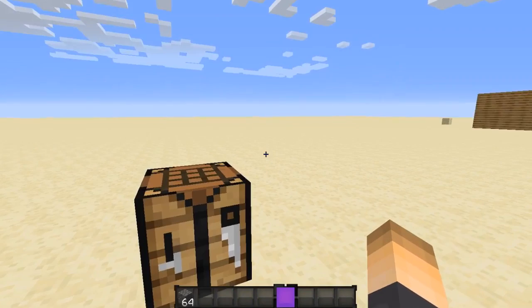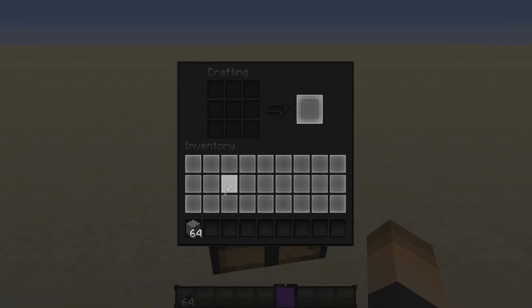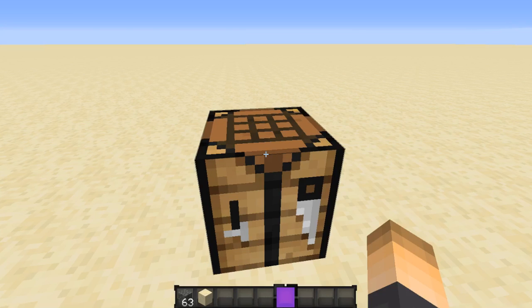I'm not gonna be able to go over every single one because there is a ton, but let's start off. The first one is cobblestone that turns into sand. If you place cobblestone down, you can get sand in return. It's just a quicker way of getting sand because sometimes in certain biomes you won't always have sand with you.